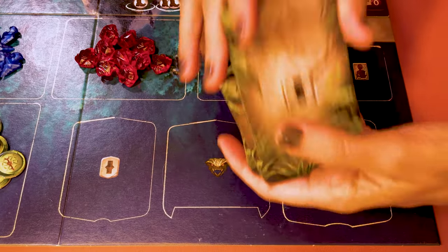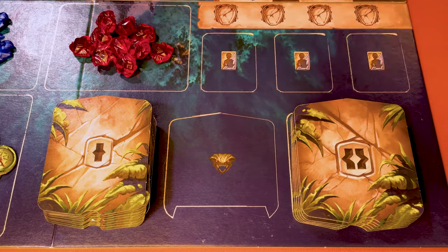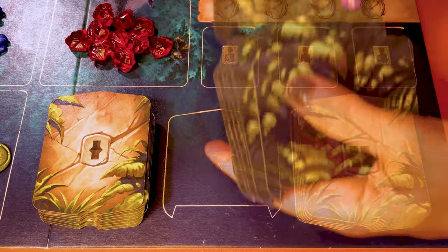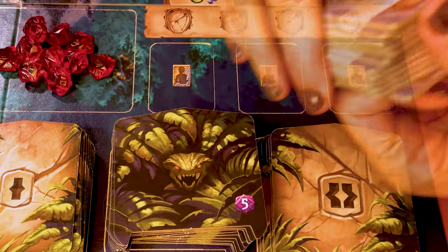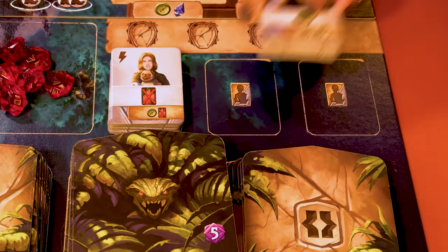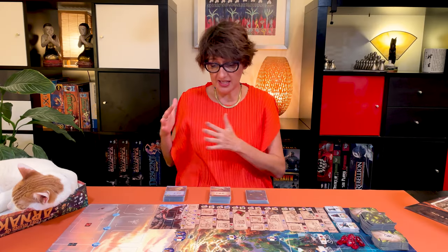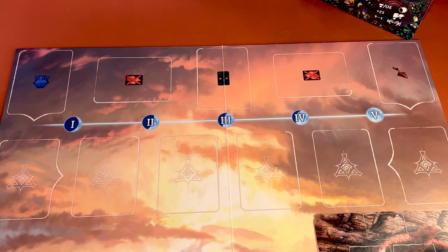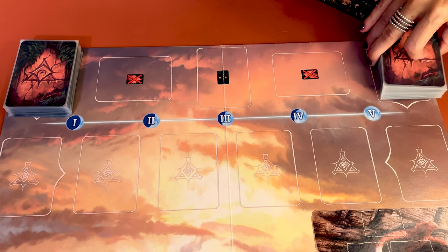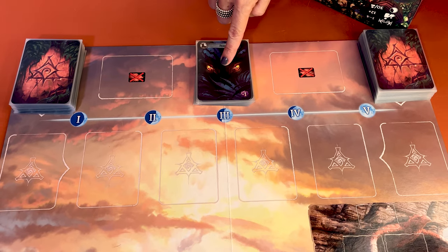Shuffle the level one sites and place them face down here and the level two here. Shuffle all the guardians and place them face down here. Then shuffle all the assistants and place them silver side face up in three piles over here. Now take all the cards and separate the artifacts, the items and the fears in three piles. Place them on the top of the board like this.